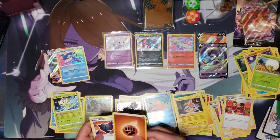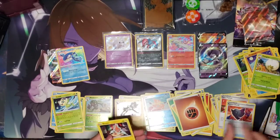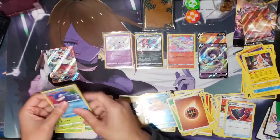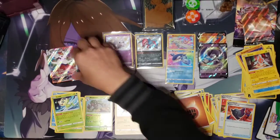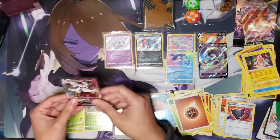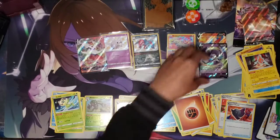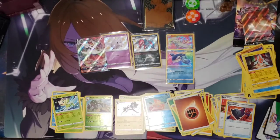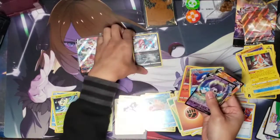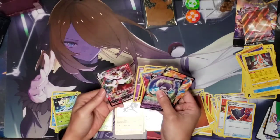Not bad guys, really really good hits. I didn't get any trainers, but hey, I'm not complaining — look at these hits. Let's put the Kyogre in a sleeve next to the Reshiram, and put the Cinderace VMAX in a sleeve as well. So we got seven hits in ten packs: Inteleon, Cinderace, Reshiram, Kyogre Amazing Rare, shiny Galarian Obstagoon, shiny Corsola, and a full-art Cinderace VMAX. Nice hits guys!